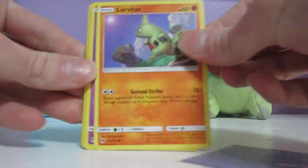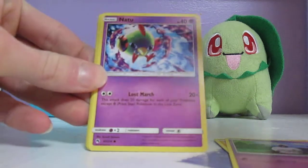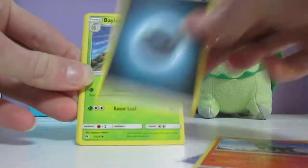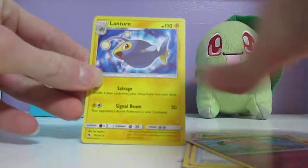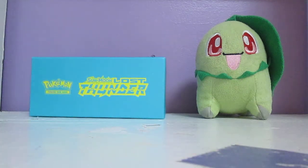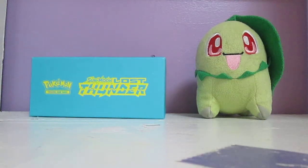This pack starts out with a Larvitar, Litwick, Chikorita — alright, I'd love to get a pack with both versions of Chikorita — Natu, Houndour, Darkness Energy, Bailey, Miltank McGinium, Pseudo Widow, Countergain, Snubble Reverse Holo, and a Lantern. I like the picture on that one. The artwork in this set is really, really nice. I've lost count how many packs I've opened up, to be quite frank.